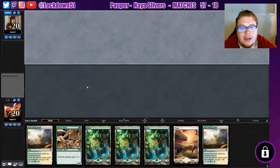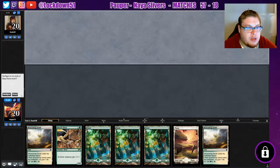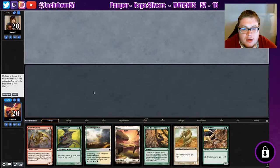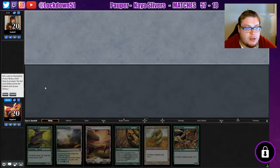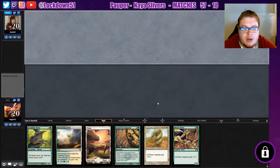Welcome back everybody, it's time to lock down some Naya Slivers and we got a majorly flooded hand. If we had just one refill I would keep it, but we're gonna mulligan. This is much better — keep this. We're gonna dump the blade back. I could have actually just kept the blade back potentially. I thought we had two gem hides — that's a Muscle on the Gemhide — yeah, I'm fine with this.